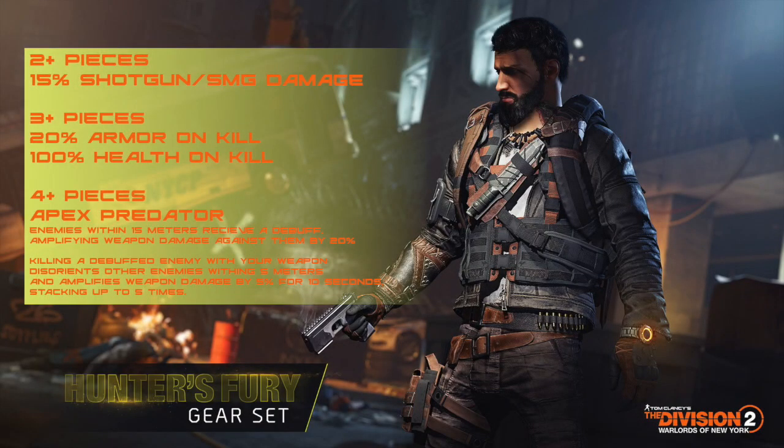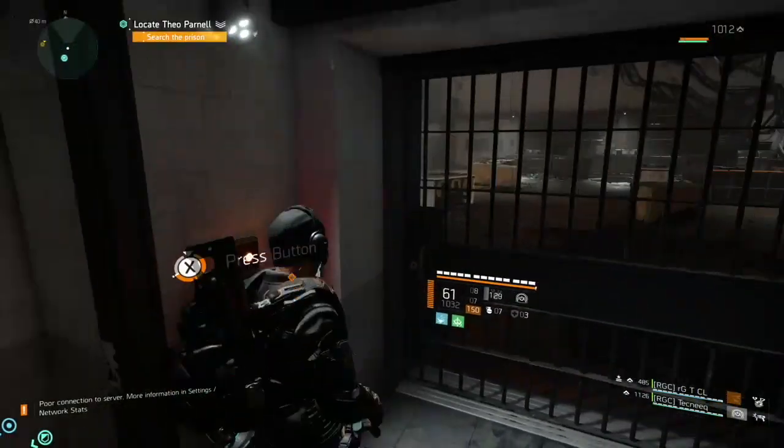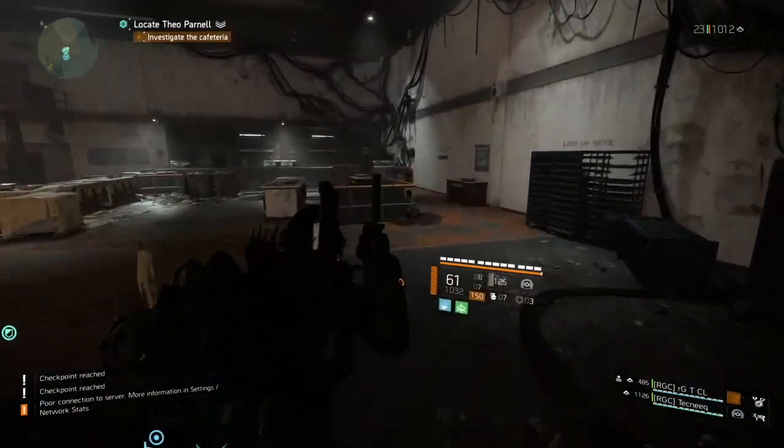Now let's get into this build featuring Hunter's Fury. It's a pretty cool set. The two-piece bonus gives you 15% shotgun damage and 15% SMG damage. Moving up to three pieces, you get 20% armor on kill and 100% health on kill. The four-piece bonus is Apex Predator: enemies within 15 meters receive a debuff amplifying your weapon damage by 20%. Killing a debuffed enemy disorients other enemies within 5 meters and amplifies weapon damage by 5% for 10 seconds, stacking up to five times. The chest and backpack talents also buff the stack duration and the disorient radius.